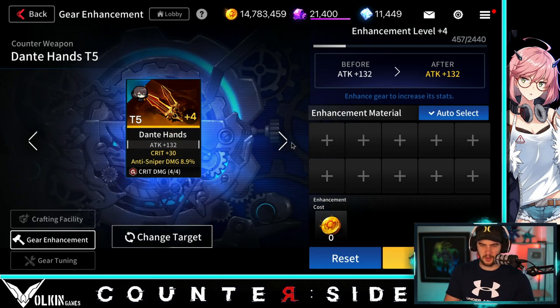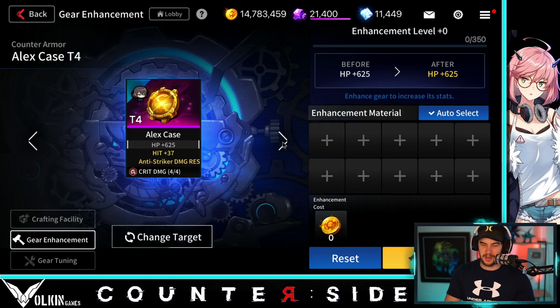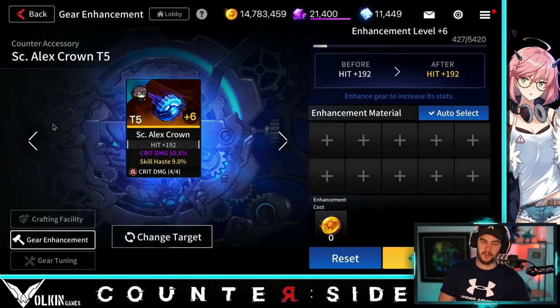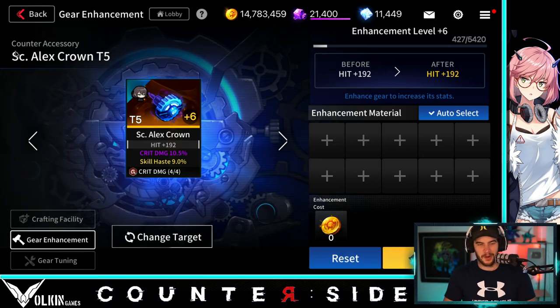This one's got a bit of crit anti-sniper, so if we go and try to take out those snipers we've got some extra damage. This one sucks — it's my only armor slot that has crit damage, so unfortunately we had to use that. This one does have a bit of skill haste in it, which isn't too bad. And this one has the crit damage and the skill haste, which ain't too bad. So we've got a bit of skill haste and a fair bit of crit damage involved. We're not stacked on crit, but if we get lucky and get some crits, we should be pretty good.